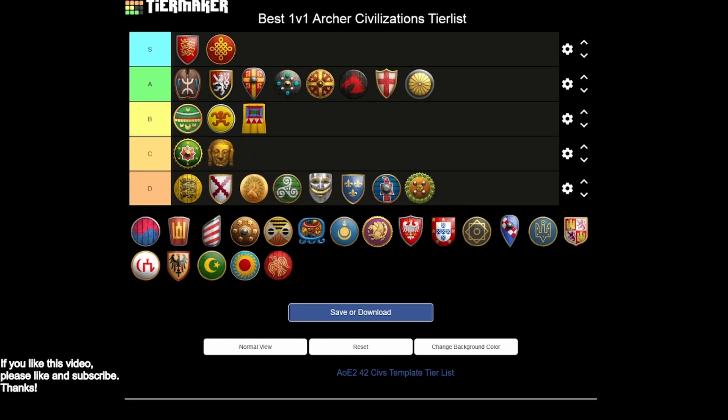Khmer have fully upgraded arbalests missing only thumb ring, pretty good skirmishers, and you can try heavy cavalry archers missing only thumb ring as well. I've seen people do it occasionally but I don't think you have enough. You could almost make a case for D tier, but the arbalest line is seen so frequently in 1v1 and you have a really strong opening since you don't need the buildings to age up — that's enough to put them into C tier.